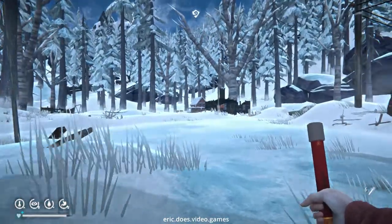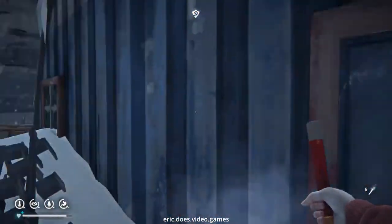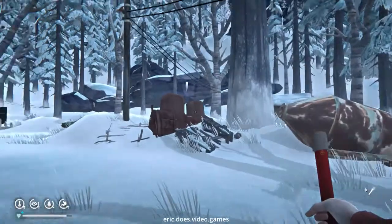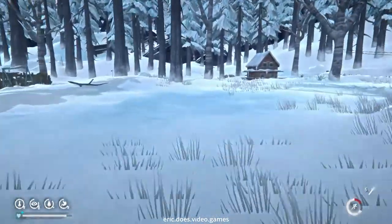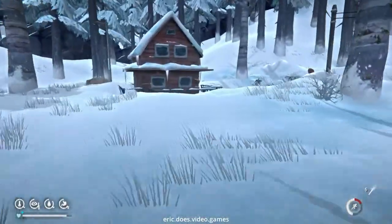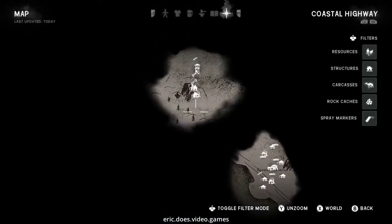Alright, we could run to that house first. I feel that's the safest plan — to go from house to house. It is quite windy. Let's make a dash to the house. Nope, nope — just keep running, keep running. Ignore that wolf. Get in this house, get in! Alright.